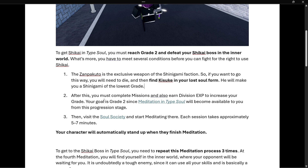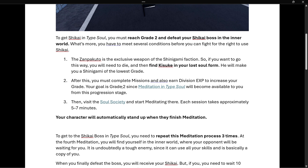After this, you must complete missions and also earn Division EXP to increase your grade. Your goal is Grade 2, as I've mentioned before, since meditation in Type Soul will become available to you from this progression stage — you have to be Grade 2 in order to meditate.